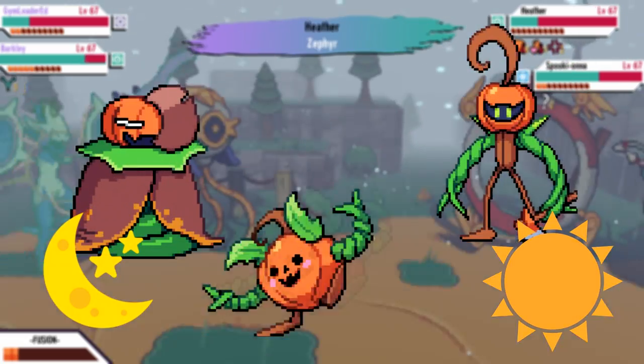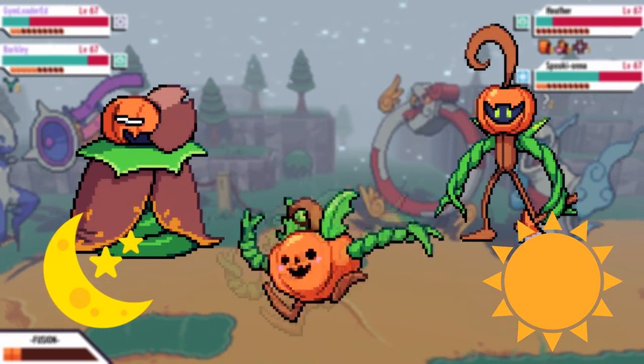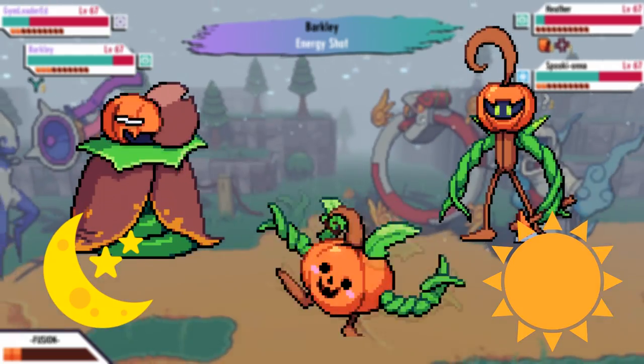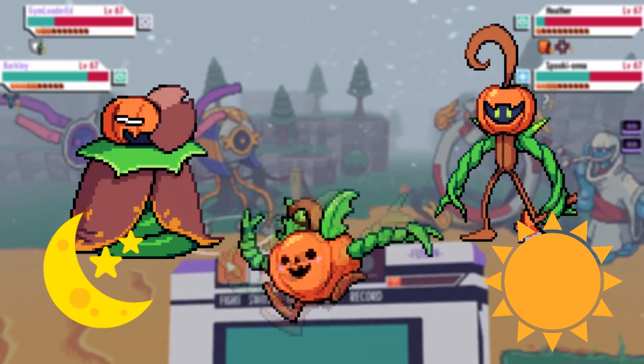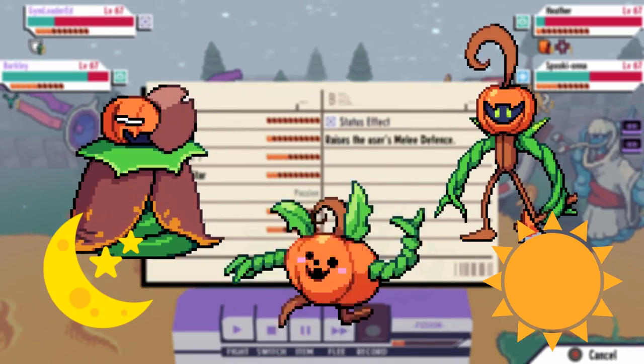Finally, last but not least, we do have two separate evolutions for Jumpkin — the monster that gives you the climb ability. This is another simple day/night situation where you'll receive Beanstalker if you evolve it during the day and Draculeaf at night.